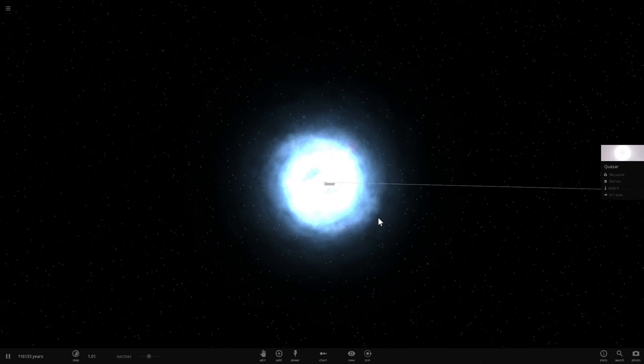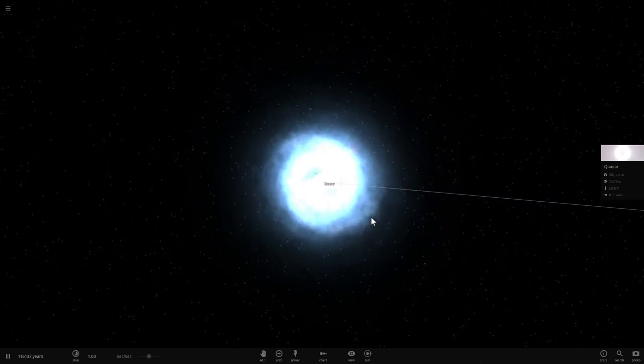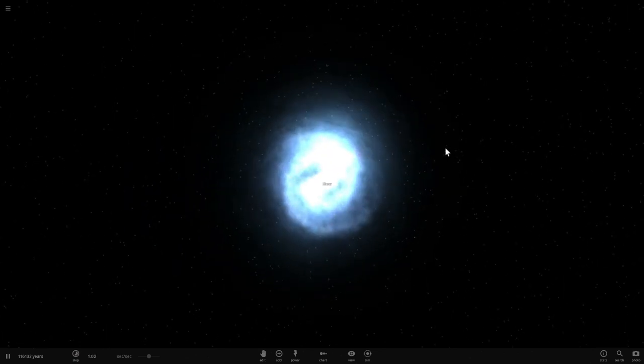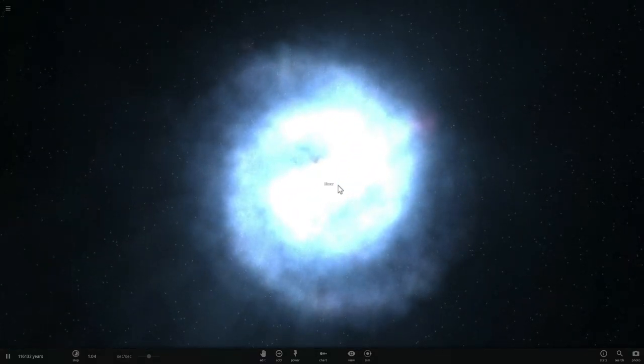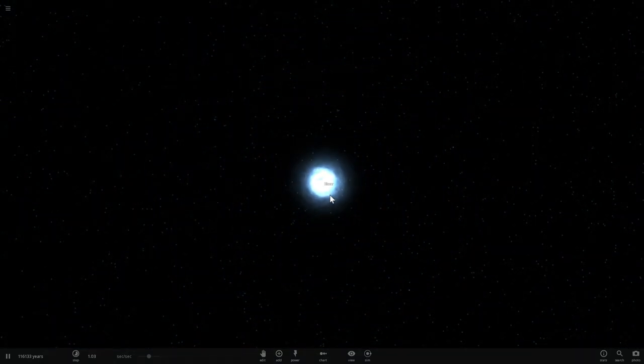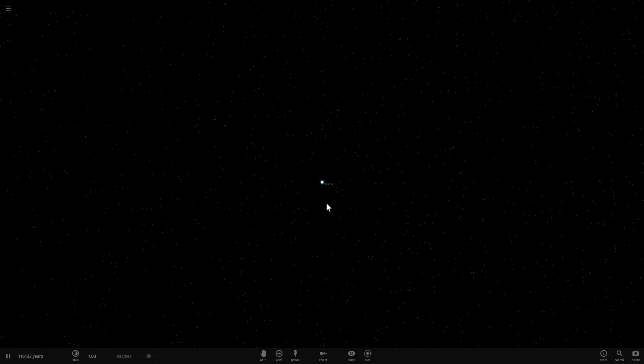The most interesting object in my opinion is what you would call a blazar. I'm going to rename this now. If you're staring right in the middle and you get this absolutely ridiculously bright object — this is what blazars are. So essentially it's just a different angle of looking at the same thing.